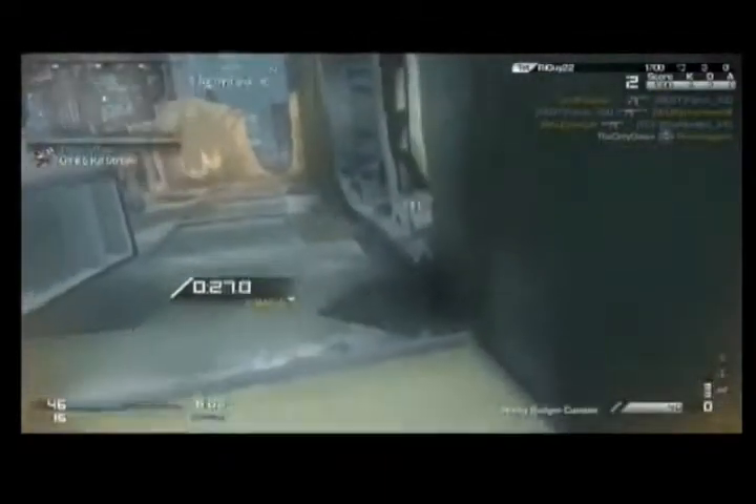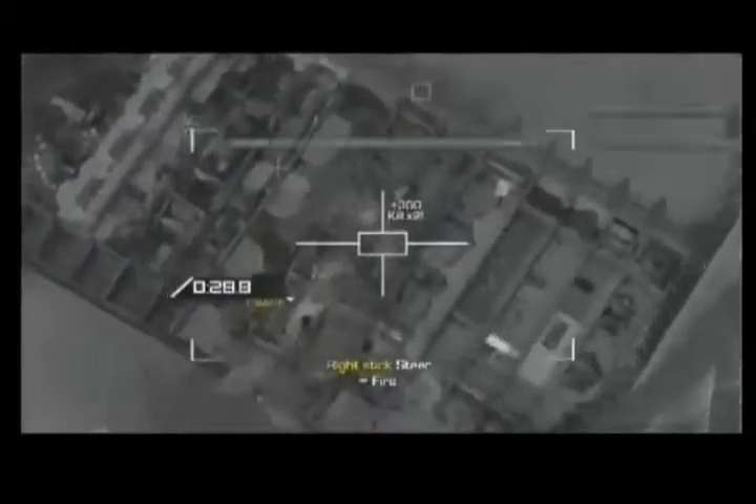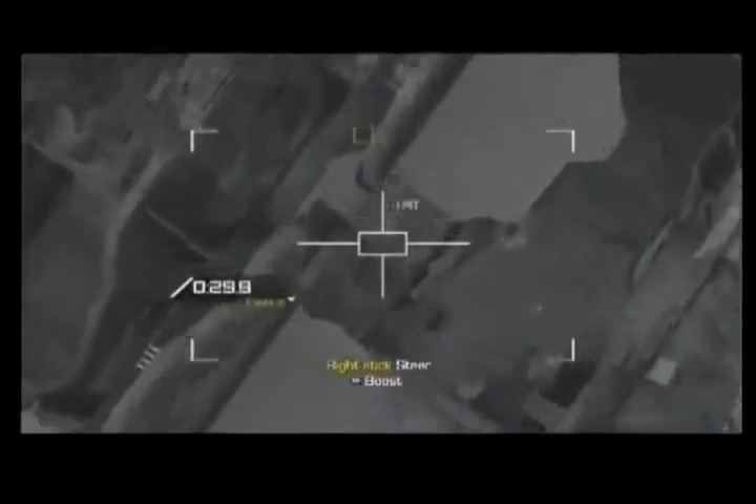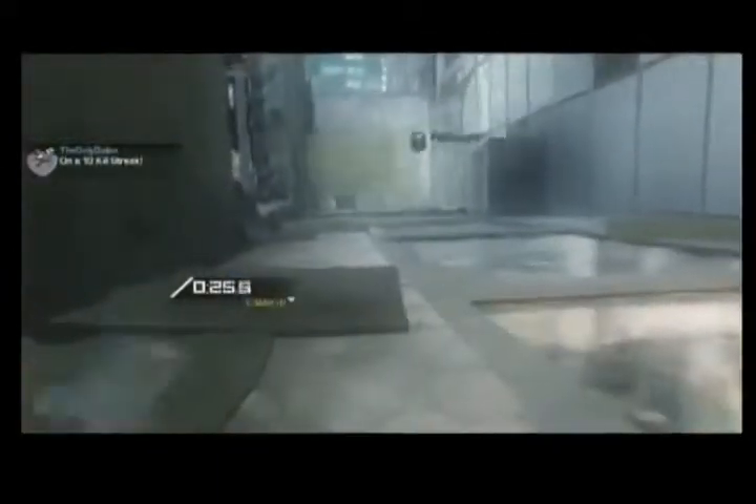I actually ended up getting a KEM Strike in one game just from sitting up top — I didn't post it because it's campy. But yeah, this top is probably the best place to be. When I get my killstreaks, I always come up here and call them in because not a lot of people come up here, and when they do they're clueless. You'll see I use my Trinity Rocket, and after using it I stand up and there's a guy right next to me. I kill him and end up getting my Griffin right there. Once I get my Griffin, it's pretty much game over.